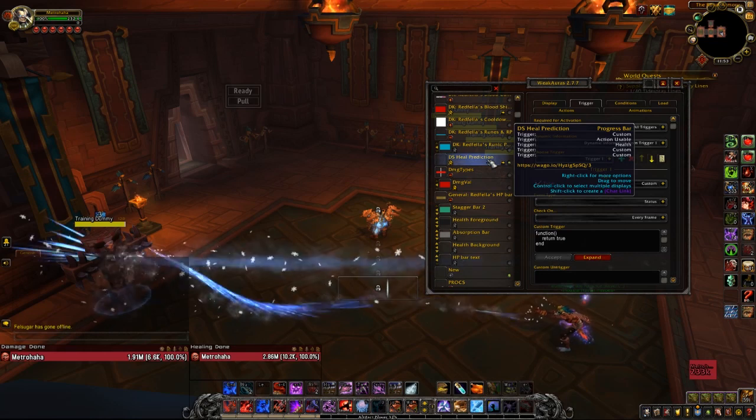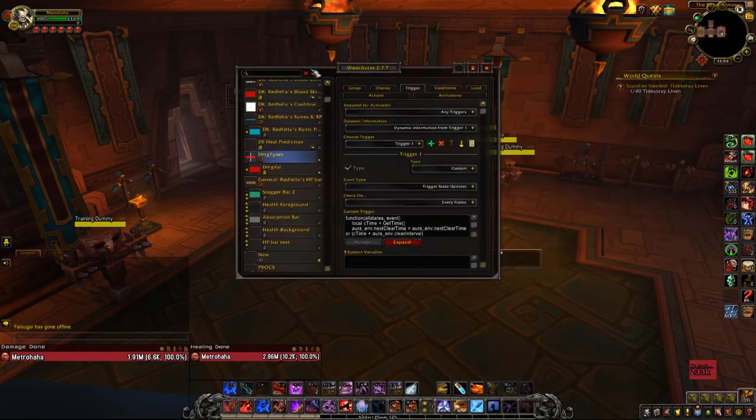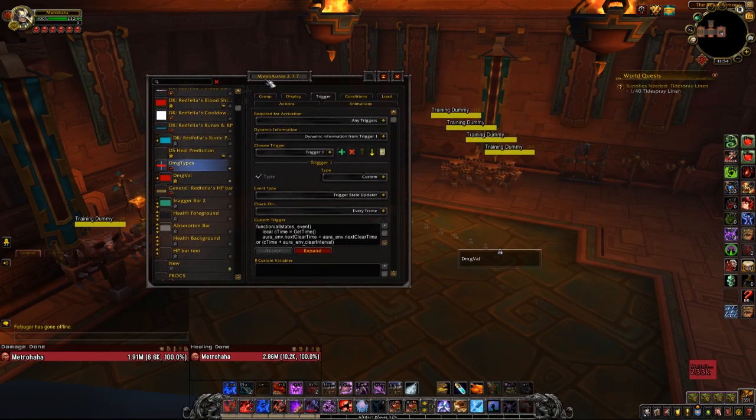You might not notice it on my UI all the time, but it's actually really helpful to see exactly how much your health is going to increase after a Deathstrike. And then this is probably the most important WeakAura I have, honestly — the single most important one I ever use. It's the one I look at pretty much constantly: Damage Types. It's going to show you the actual value of the damage you've taken and the type of damage taken. This is so, so important as a Blood DK. If you're looking for anything, I would seriously recommend getting this.